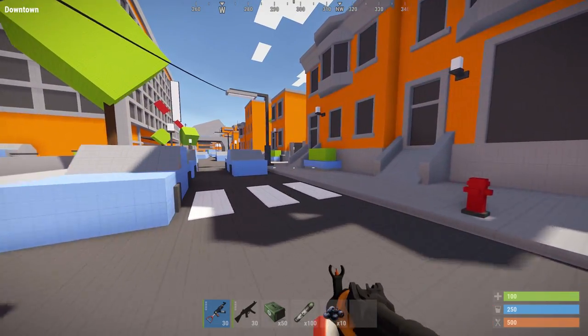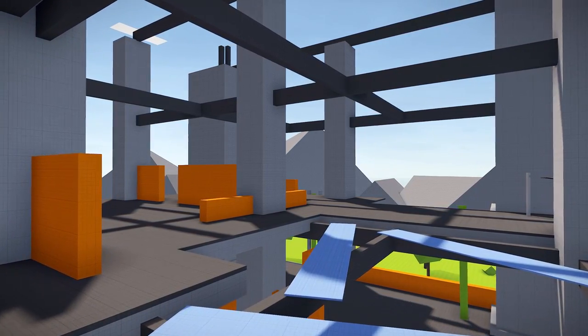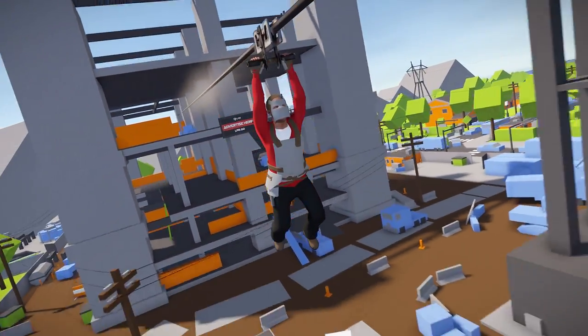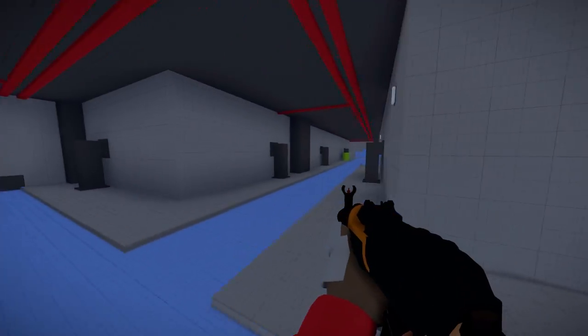As far as PVP arenas go, this one provides a lot of options. There's a ton of verticality, and the simple colours really help — anywhere you see a green strip, that's a ladder; a blue strip's a walkway. There are zip lines all over the shop, which have been freshly greased and work at twice the speed. There are also some obligatory sewer tunnels to get you around.